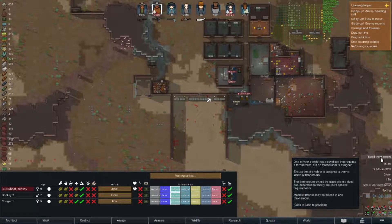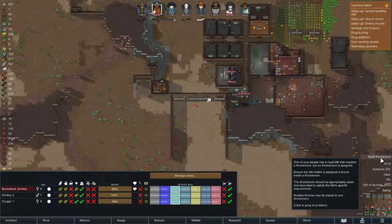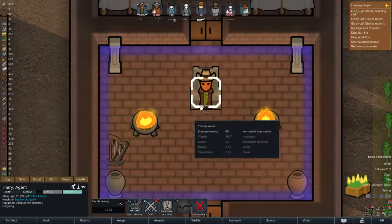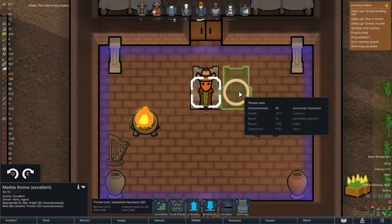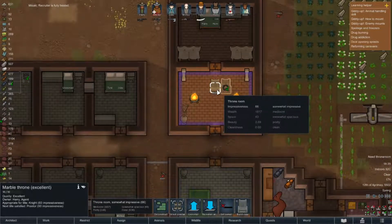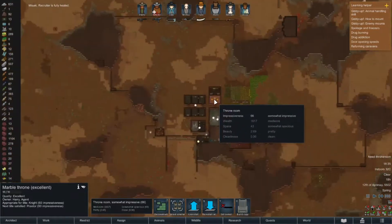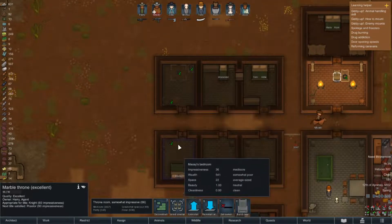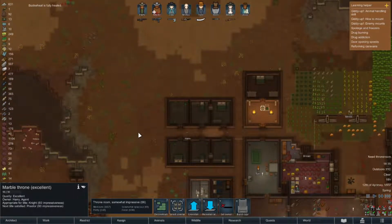Now we need a throne room. Multiple thrones may be placed in one throne room - that is actually the answer I wanted. I want to build a copy, plop them down right there, and I'm probably just going to move Harry's throne over. That way we will have multiple thrones in that one room and Harry can share the load a little bit. It doesn't seem like Macy is horrified at the fact that she has that bedroom.